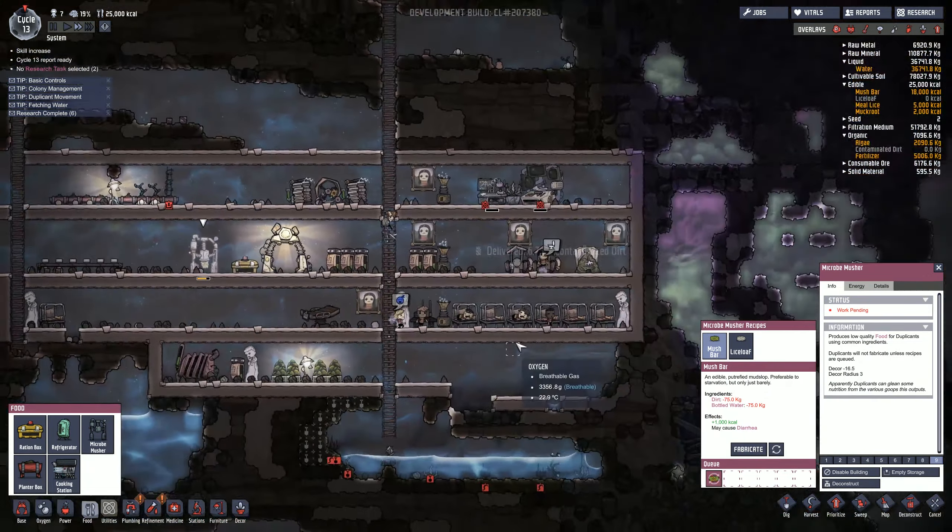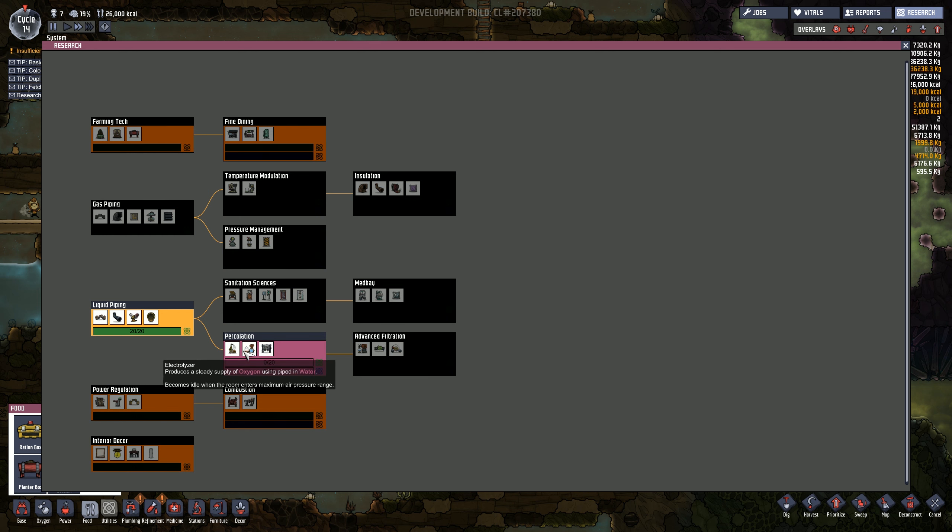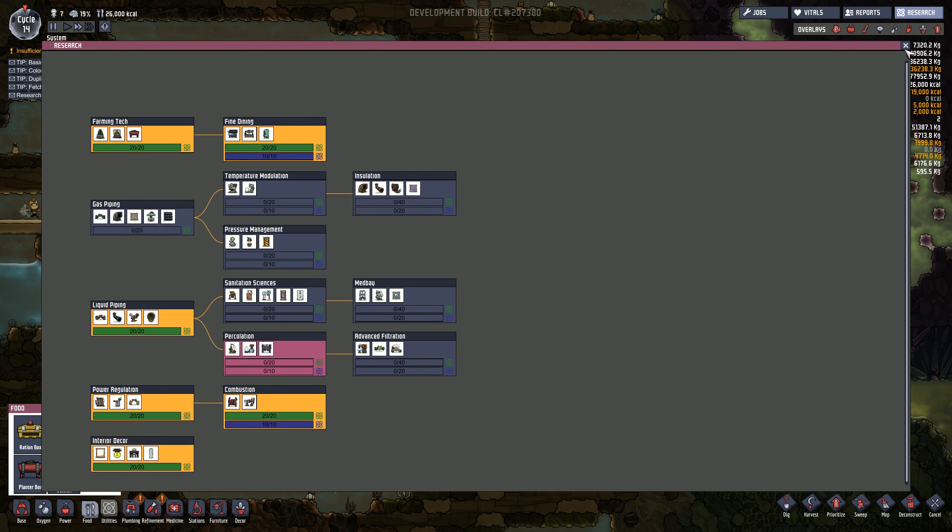Research next on the list - we've got fine dining, we're going to build those things in a second. Temperature modulation allows us to modulate temperature - hydro fan, small amount of heat. I don't know if we need that. Gas pump draws gas and runs it through connected gas pipe - I wonder if we could just pipe out the carbon dioxide to where the terrariums are. Sanitation services - I think we're going to go for that now because it gives us a manual airlock. The electrolyzer will also produce oxygen. We're going to go for percolation so we can produce more oxygen from water, filter the water, and distill slime into algae.